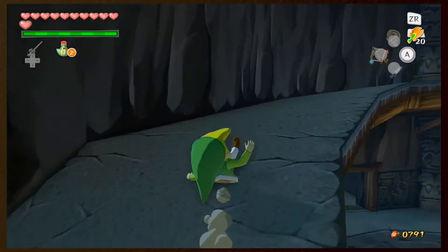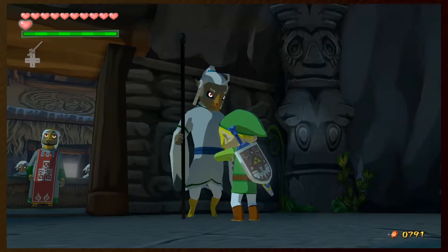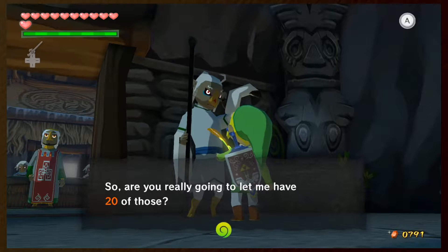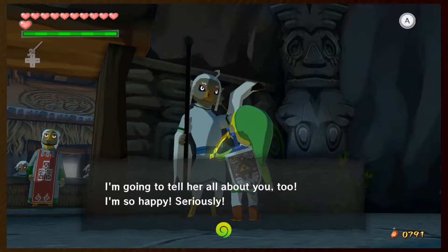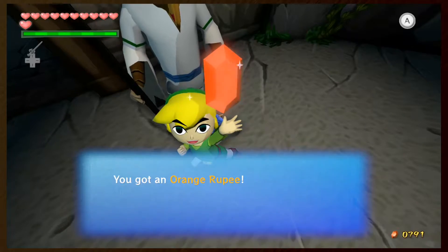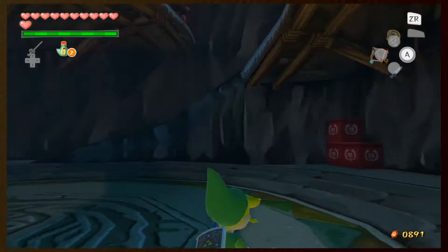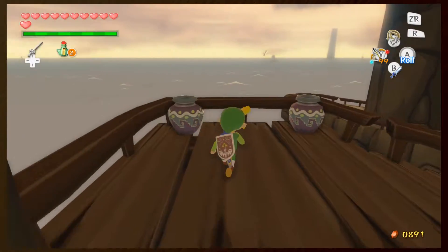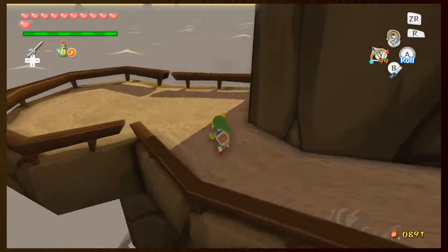She wants a gold feather - 20 of them. Yes I am! Yay, orange rupee! So we get an orange rupee, and then we'll get a letter in the mail from his girlfriend. That's all we have to do here, though we do have to come back for story reasons later.